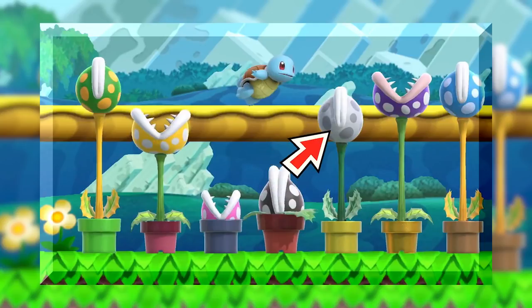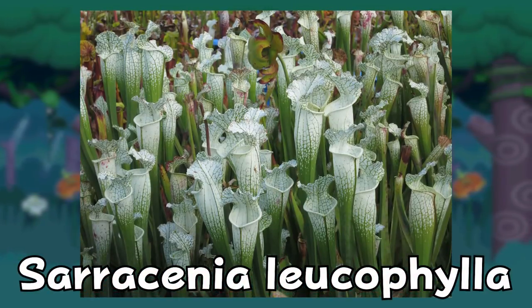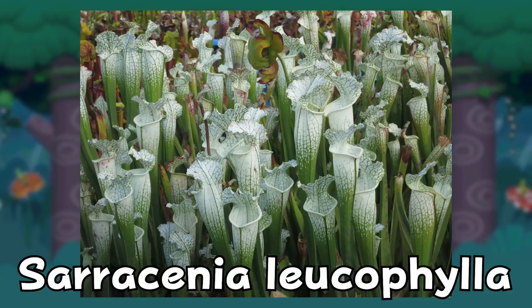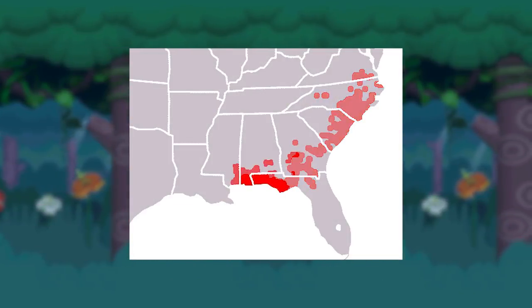Next, we have the white Piranha Plant. This one is pretty simple, as the Saracenia leucophylla is a ghostly white pitcher plant, often referred to as the ghost pitcher or white night pitcher. They're found in the same locations as Saracenia flava, though their range is more limited.